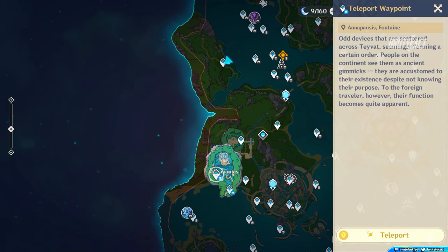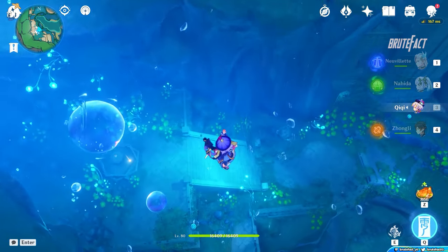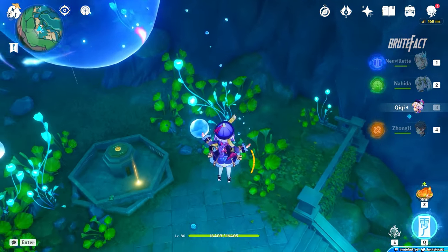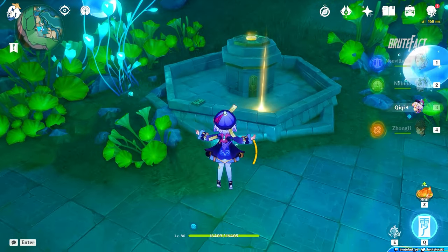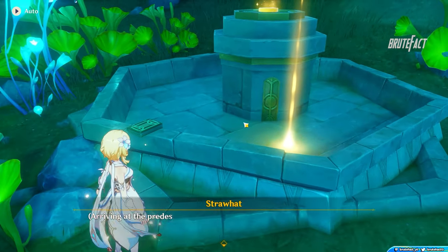Teleport to Anipasus and head down to the fountain. Click on the little fountain and pick the second option to change the sword type.